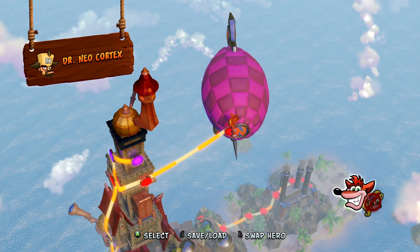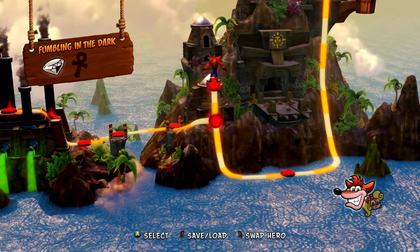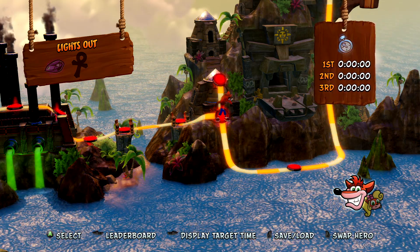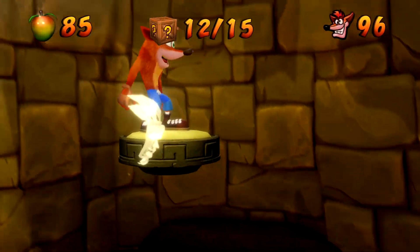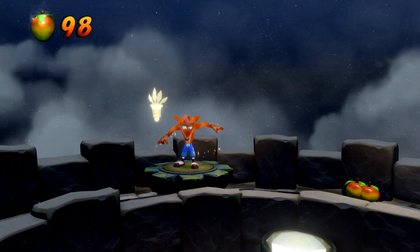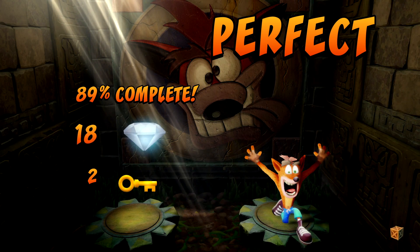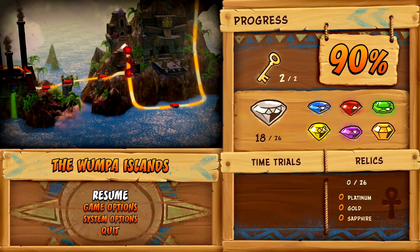I've got to do the boss fight - that's the last level - but I'm not going to do that now. I'm going to get the last colored gem. In the next episode I'm going to backtrack and get the rest of the gems from the levels, then finish off with the boss fight. So without any further delay let's quickly do Lights Out and get the gem. We got here without dying and there should be three boxes up here - yep, sweet! There we go, there's the purple gem. And that is all the colored gems I believe, which puts us at 90%.